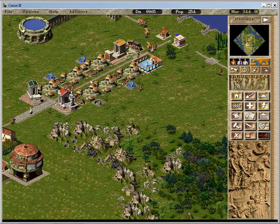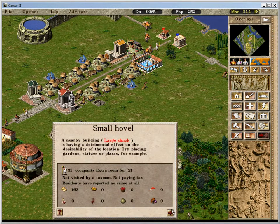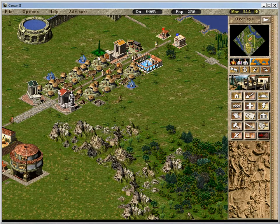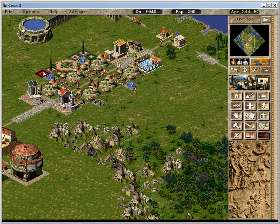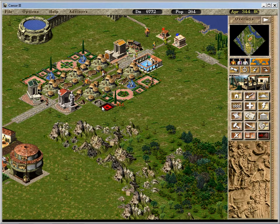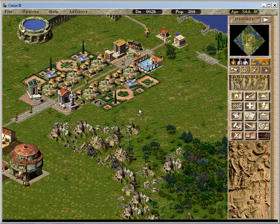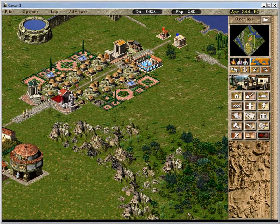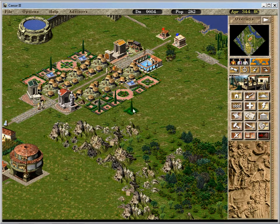People are moving out — why are you moving out? What's going on? I can go positive with gardens. Gardens are really helpful. Just a couple more gardens. Build a school — I'll build a school later, it's not important right now.